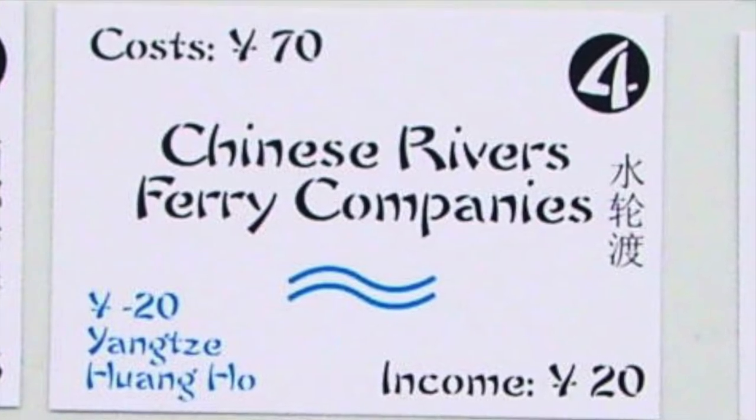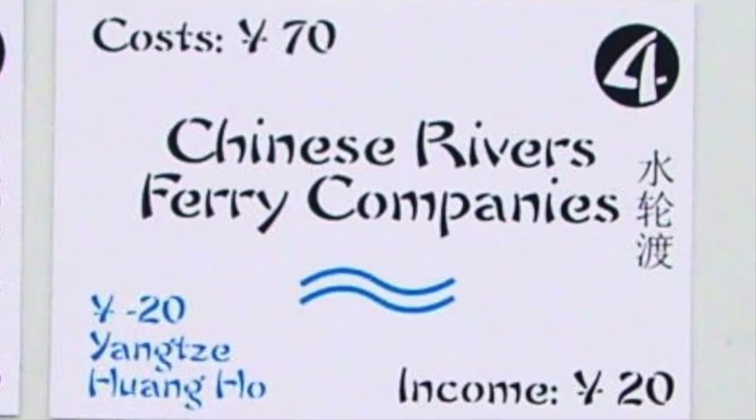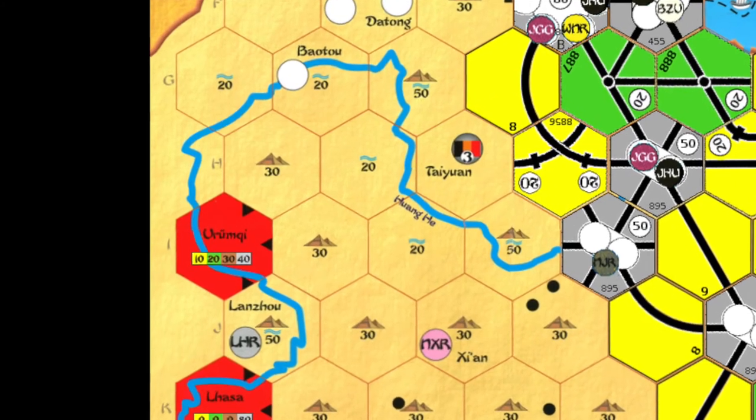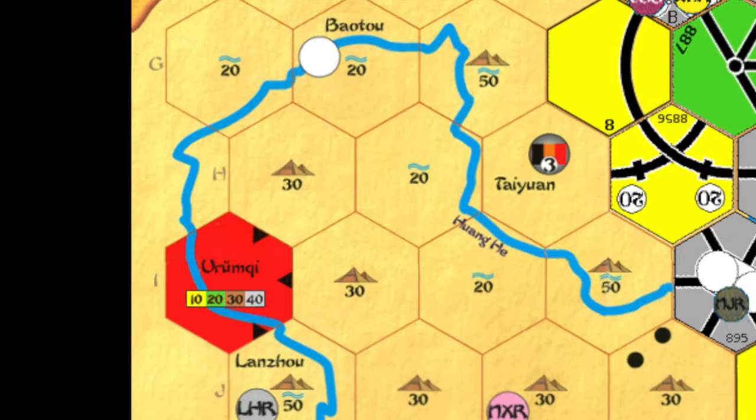The Chinese River Ferry Companies, P-4, reduces the cost of river hexes by 20 yuan for all of the owner's companies. Note that this makes normal river hexes free, and mountain river hexes will cost 20 less. The minimum bid is 70 and its income is 20.